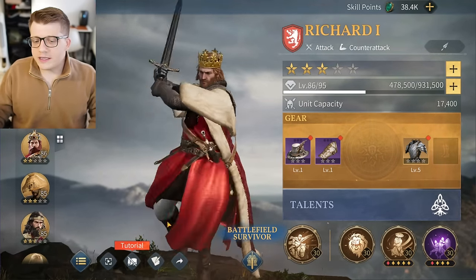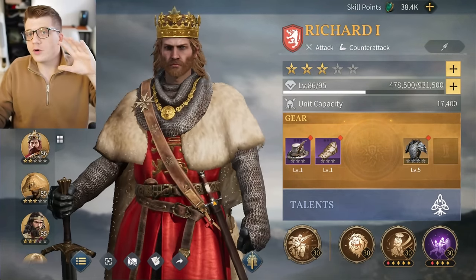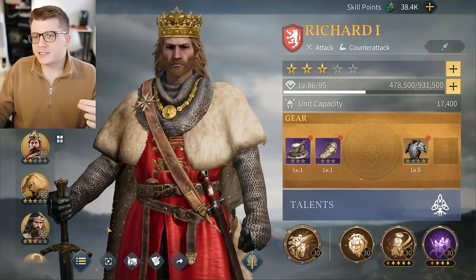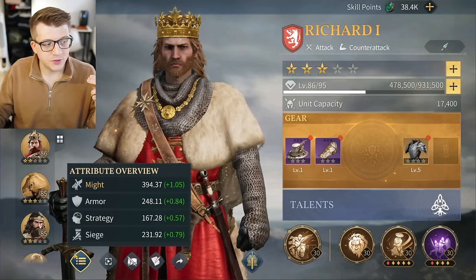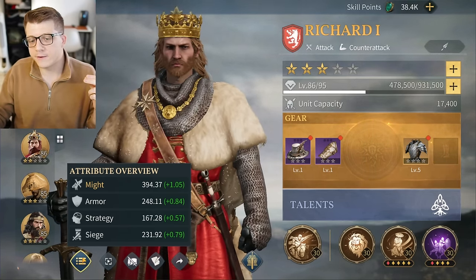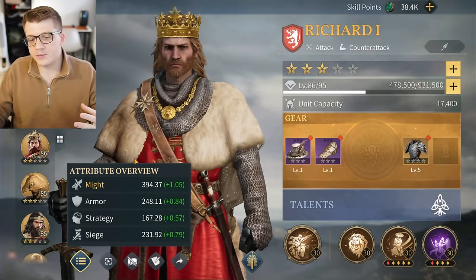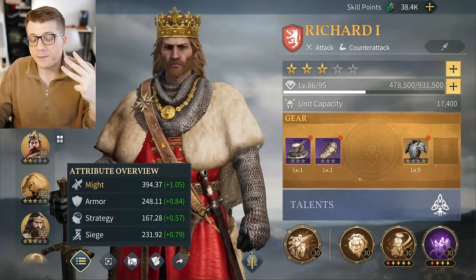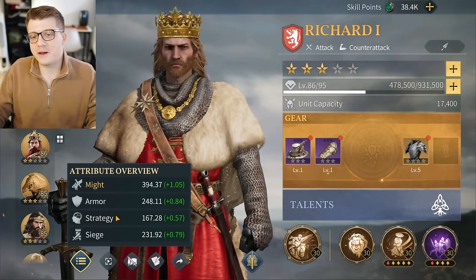Let's quickly go over the different stats in Age of Empires Mobile. There are stats for your heroes and stats for your troops. A lot of people have been asking mainly about hero stats, which you can find by clicking the three horizontal lines icon. There are four attributes for every hero in the game: might, armor, strategy, and siege.